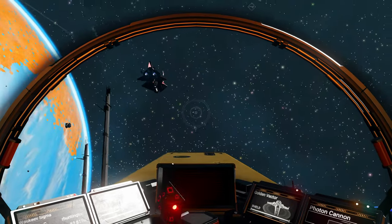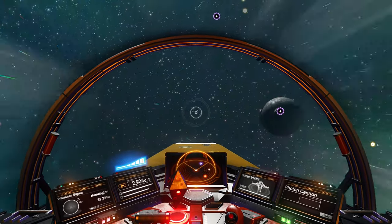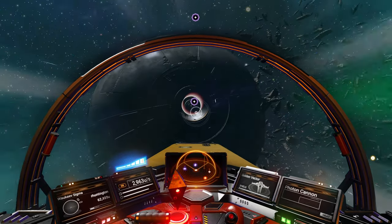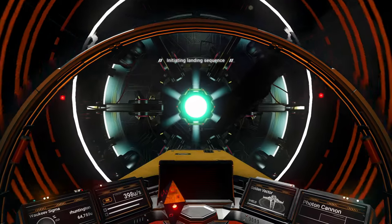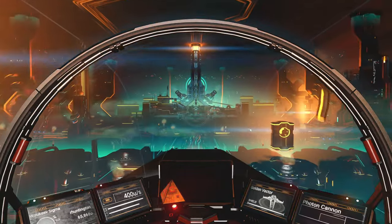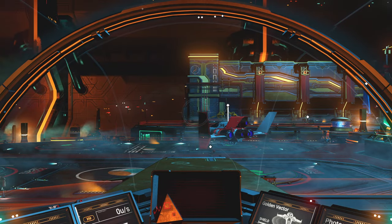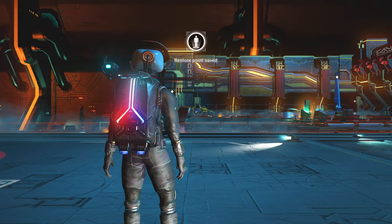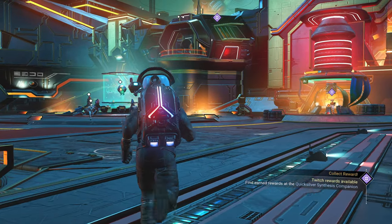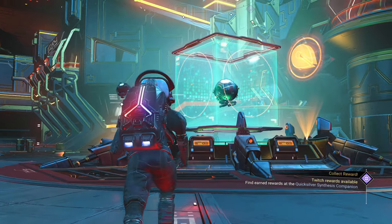Off we go into the wild blue yonder — which is actually kind of a dark gray color. There's the space anomaly. Let's get on over there. Passing by that random asteroid. Here we go. Woohoo! Twitch rewards are available. Wow! Okie dokie, here we are at the Nexus.